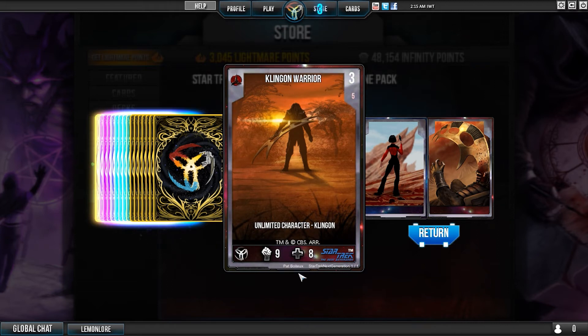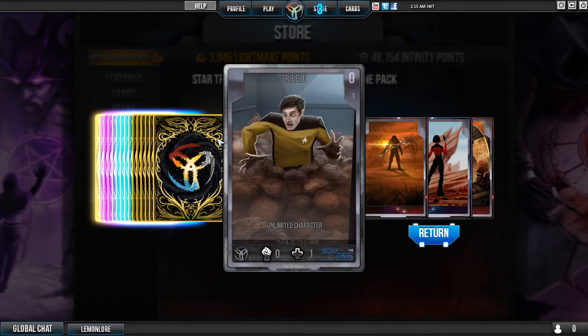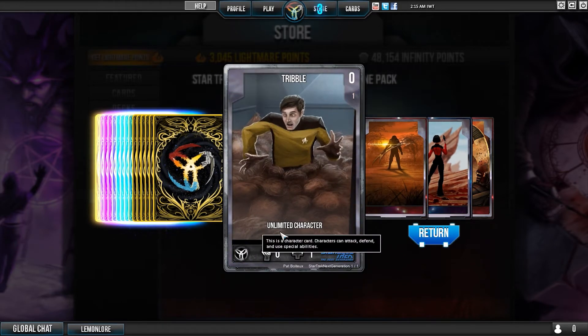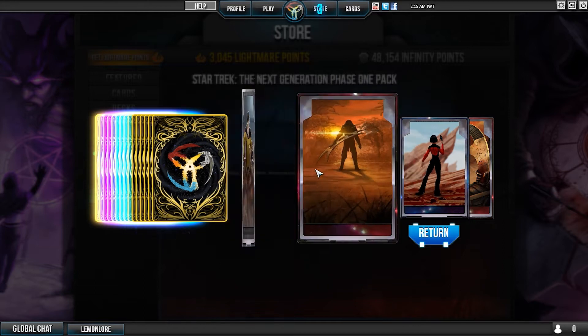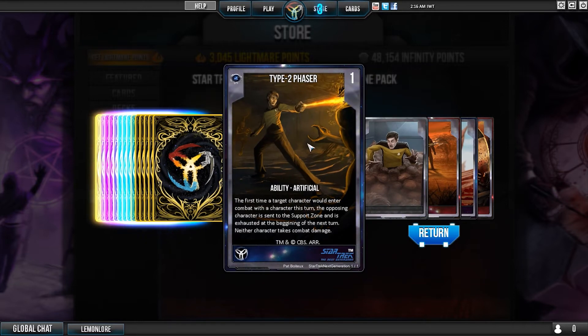Oh my god - Federation! That's the one, it's the Federation. If it's not, I apologize. Unlimited character - Klingon Warrior, you only get one. So these are zero-one for zero, so he's a factionless cannon fodder. I'm okay with that.